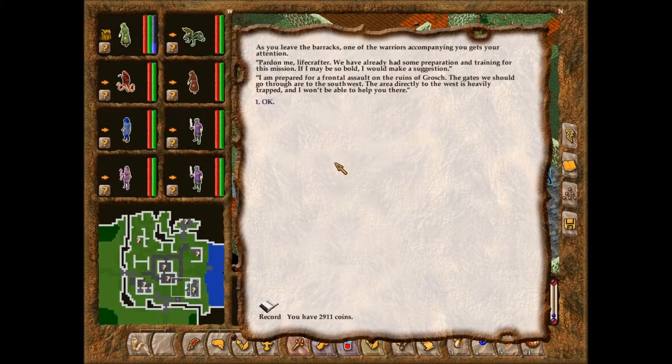As you leave the barracks, one of the warriors accompanying you gets your attention: 'Pardon me, we have already had some preparation and training for this mission. If I may be so bold, I would make a suggestion. I am prepared for a frontal assault on the ruins of Grosh. The gates we should go through are to the southwest. The area directly to the west is heavily trapped, so I won't be able to help you there.'